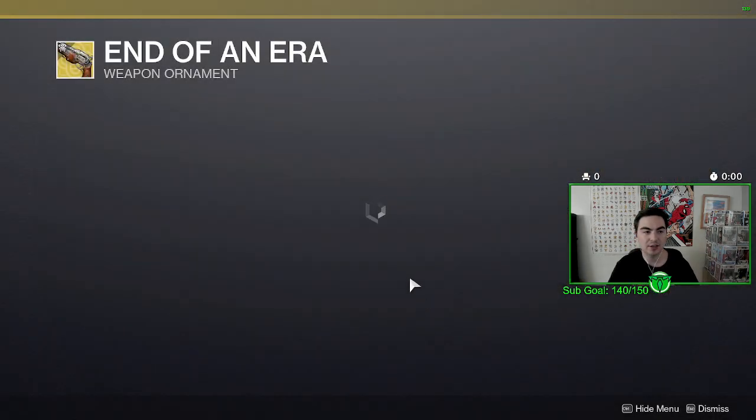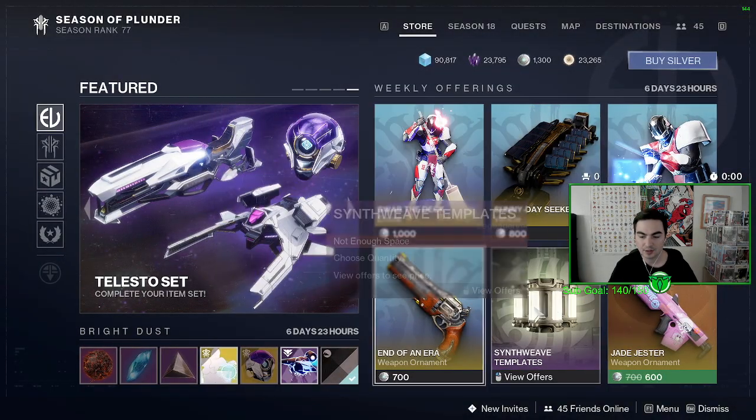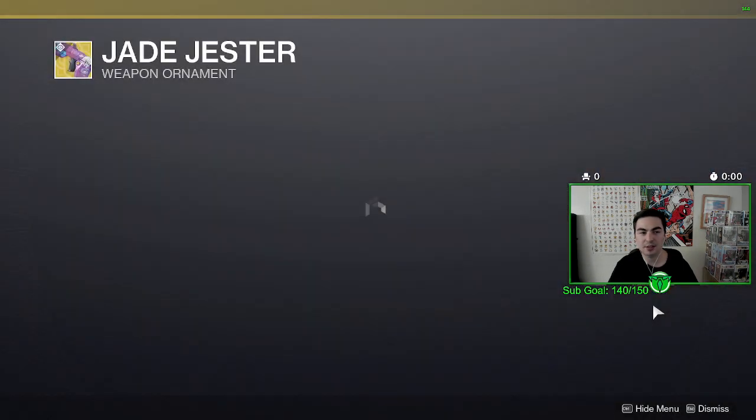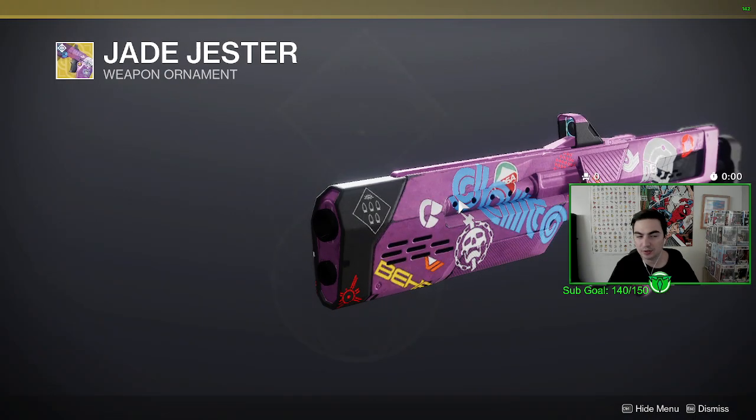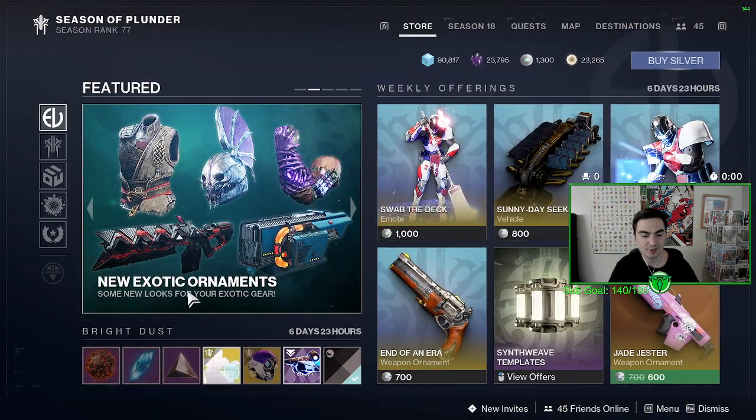We have the Last Word End-of-an-Era weapon ornament — that one's pretty dope, I like that one. And then for the daily offer, we have the Jade Jester weapon ornament for the Jade Rabbit exotic.